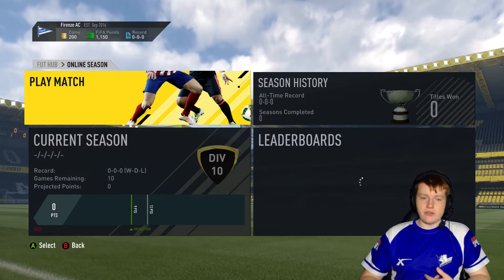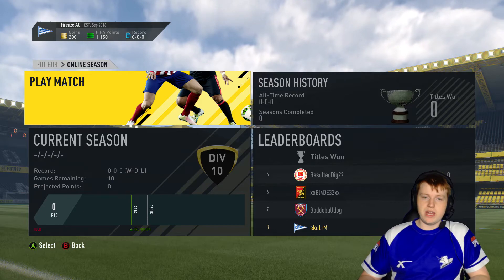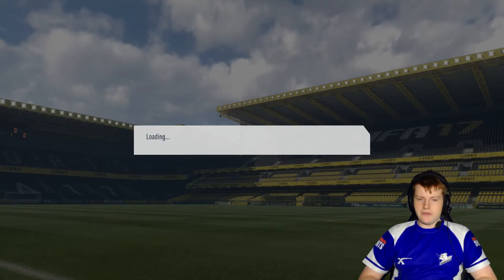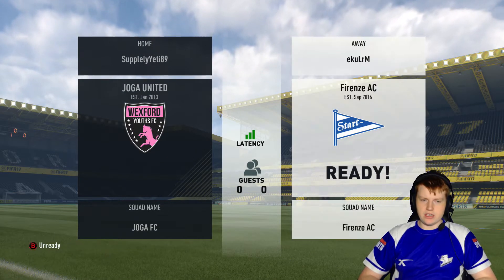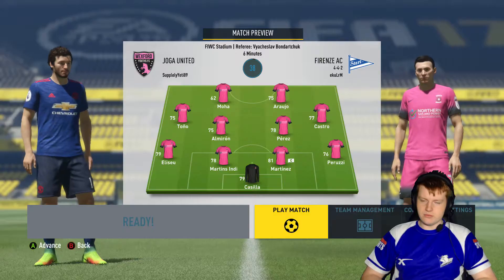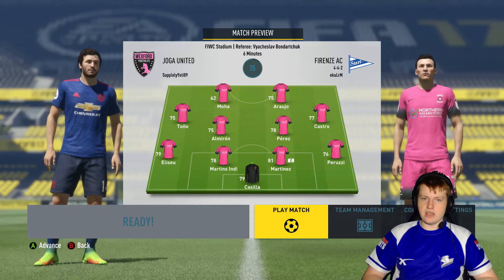I'm going to play a game in seasons. We're in Division 10 and we could come up against someone really good or really bad — that's the beauty of Division 10. You don't know who you're going to come up against. After half an hour, I finally found a game. We're going to take on Joga FC — Supplyly Yeti89. Look at that pink kit — that was the one I just got given right from the start. We got very, very lucky with that kit.